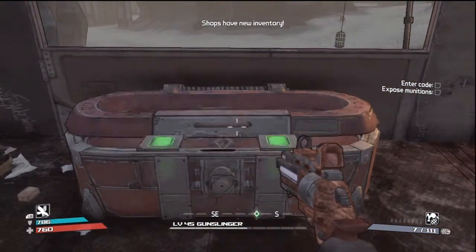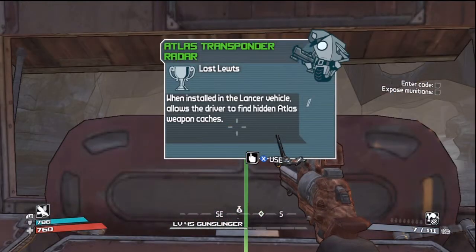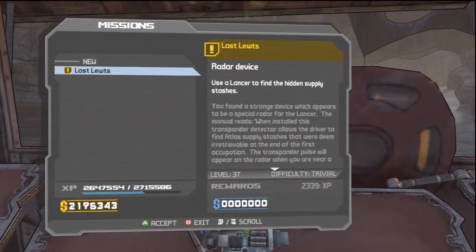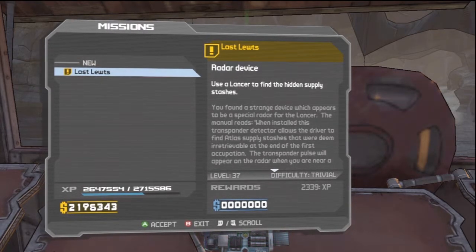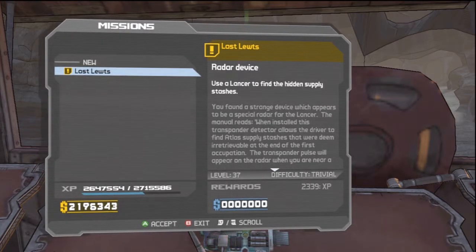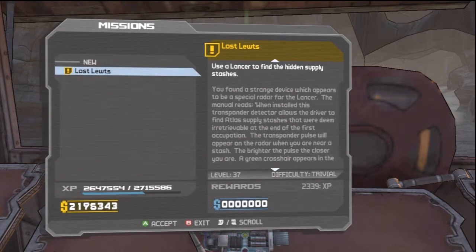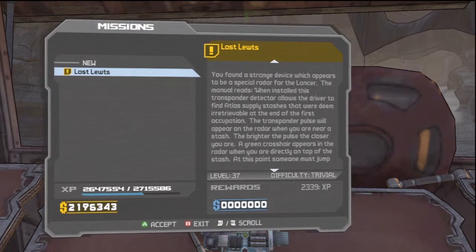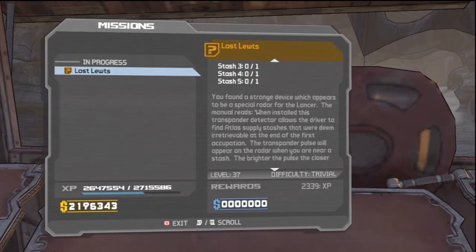Right over here we open up this chest. What the heck? It's a little thing — Atlas transponder radar. When installed in the Lancer vehicle, it allows the driver to find hidden Atlas weapon caches. You found a strange device which appears to be a special radar for the Lancer. The manual reads: when installed, this transponder detector allows the driver to find Atlas supply stashes deemed irretrievable at the end of the first occupation. The transponder pulse will appear on the radar when you are near a stash — the brighter the pulse, the closer you are. The green crosshair appears on the radar when you are directly on top of the stash. At that point, someone must jump out and dig it up. If the entire radar is green, you have already retrieved that hidden stash.